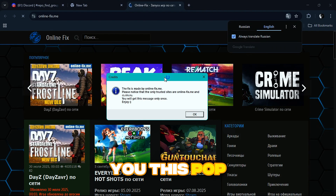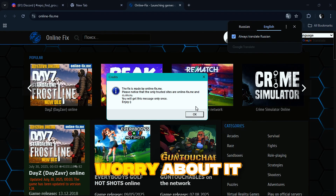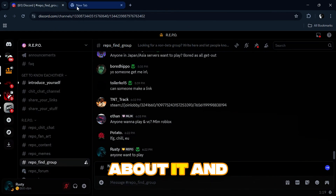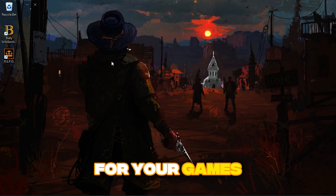It will show a pop-up that says it's made by online-fix.me — you don't really have to worry about it, just press OK and you can continue to your game. Close the tab that just opened, you don't have to worry about it. And that's how you get online fix for your games.